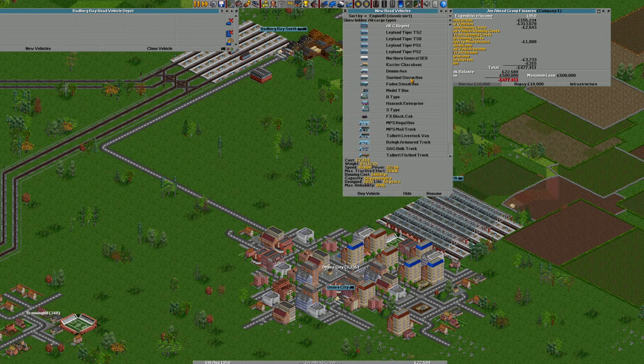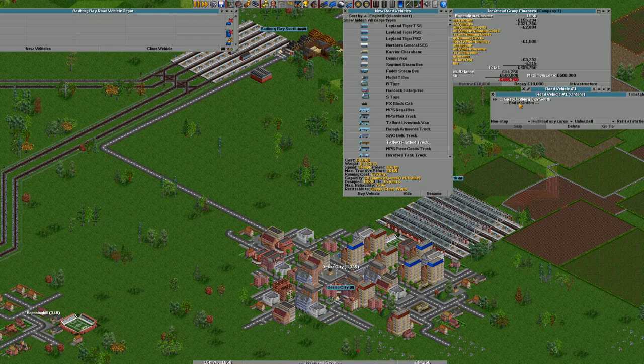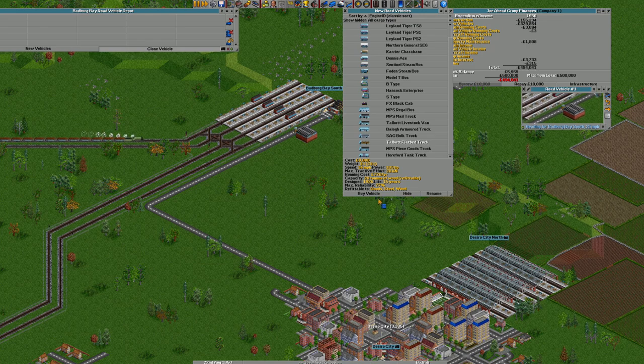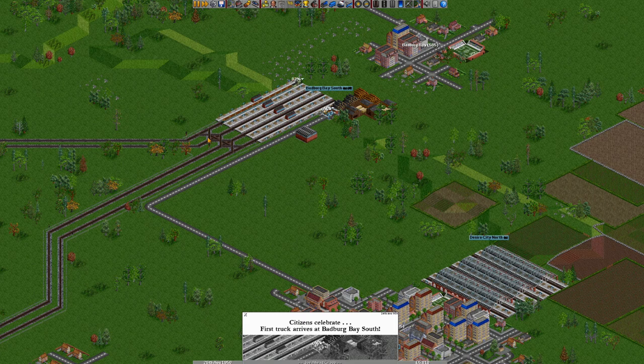I don't like the name DeZero City North — we're going to have to change that. We will also connect that up to Badberg Bay South. Can't believe I just called it DeZero City — it's Badberg Bay, we've been through this. Let's get a depot on there, make it not transparent anymore. We shall have some goods trucks — look at that lovely selection of buses. That's Bob's Buses, you can download those, they're free of charge.